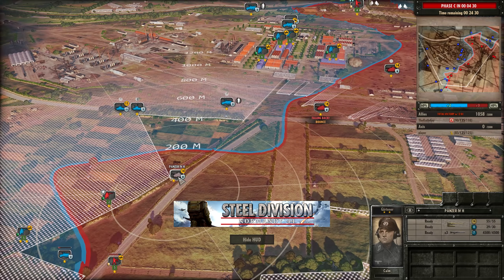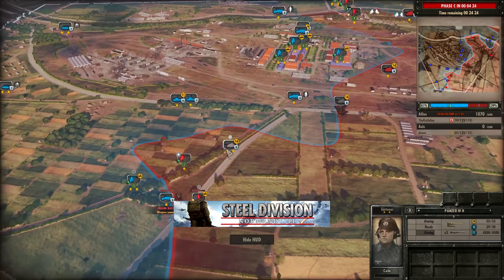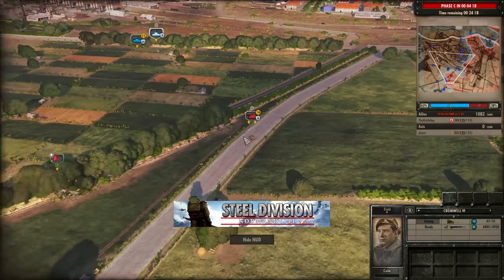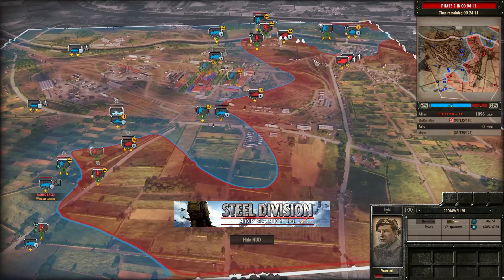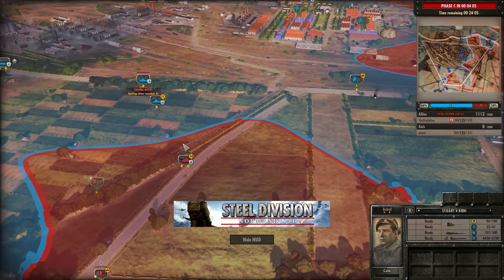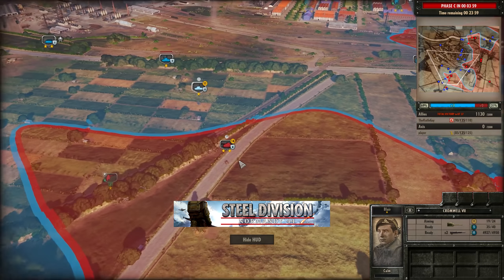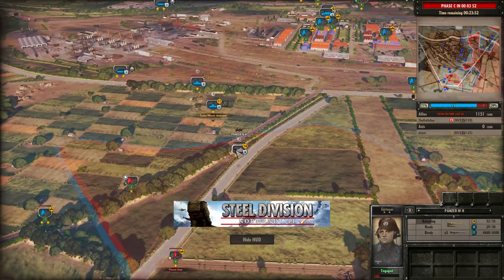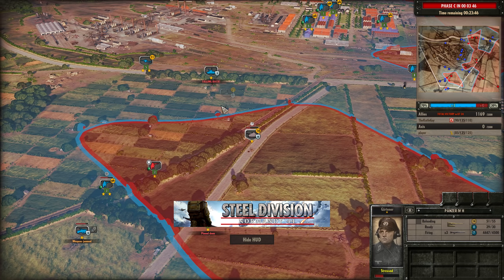It looks like the Panzer IV J is kind of doomed, but it hasn't died just yet. The Panzer IV H is going to be allowed to engage the Cromwell VI — just take advantage of this and shoot at the Cromwell VI. How did that not hit with the first shot? That is really unfortunate for player. The Panzer IV H is heading around to the top side trying to cut off forces — I think that's a smart choice. But the Cromwell VII is going to engage the Panzer IV at close range. The Panzer IV gets the track destroyed — can it find the second shot? It takes out the Cromwell VII. Is it going to take out the Cromwell VI as well?